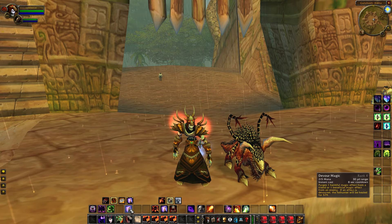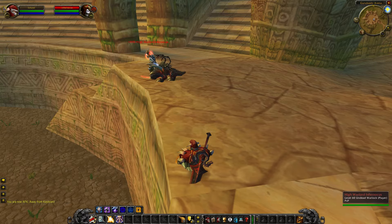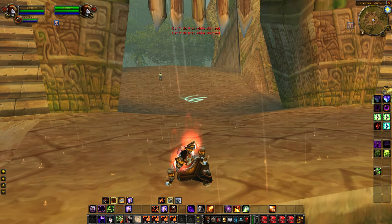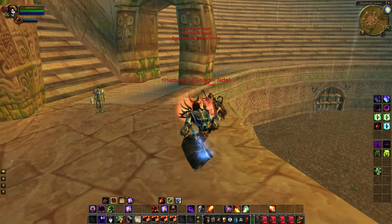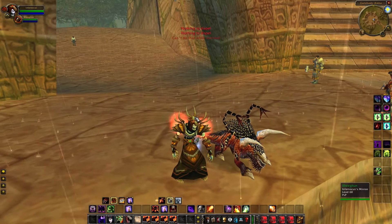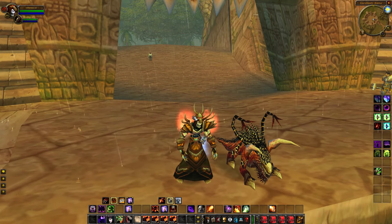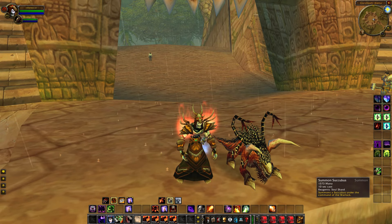Also if you get hexed, if you get feared, if you get Goblin Rocket Helm titled or charmed, whatever it is, you can purge yourself. So if some rep paladin runs up and is going to hex you for four seconds, you can purge yourself. You're able to dispel yourself from one magical effect — whether it's a Frostbolt slow, a hex, or something like that.